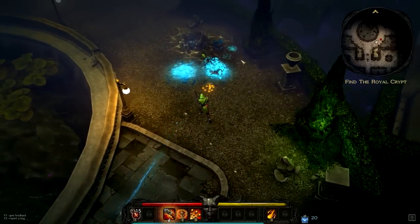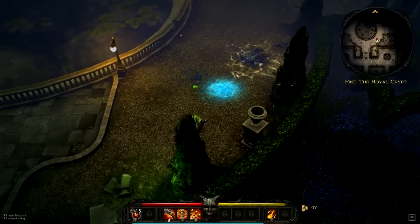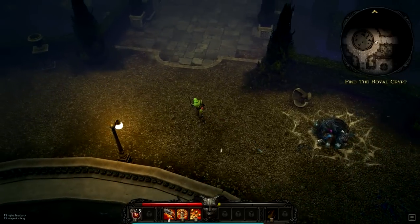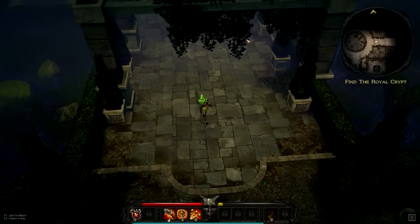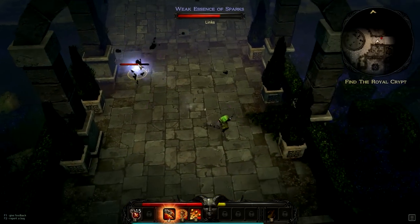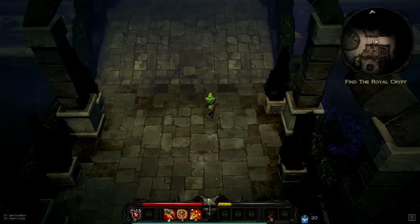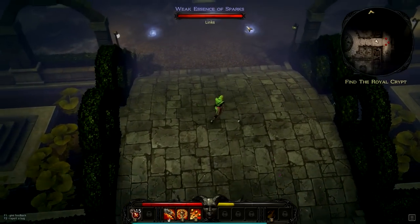Some weapons are better to handle certain types of mobs — some are better against groups while others are better for single target. Some are better to mitigate damage while some are just more tanky. What is that? Essence Wake of Sparks. That looked really cool — the lightning effects were amazing.